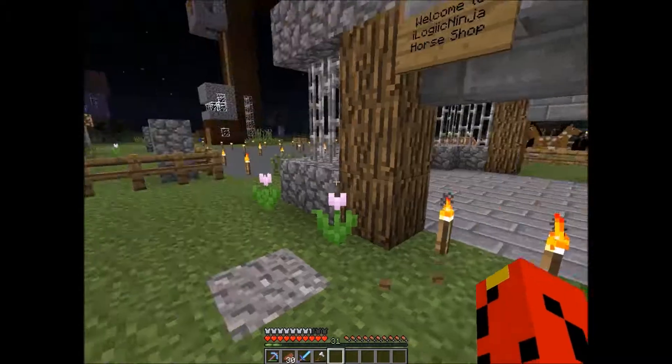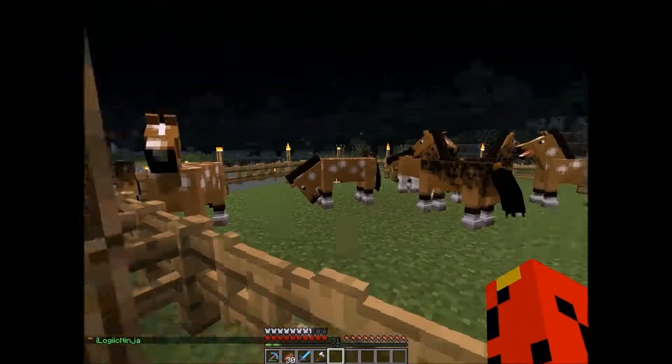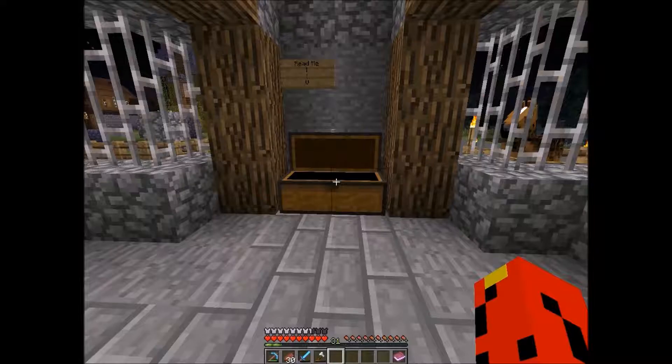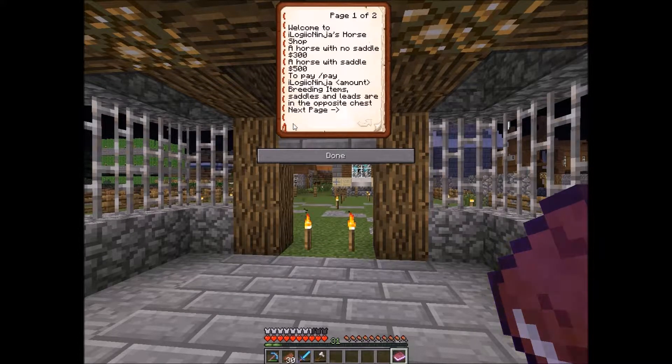Logic Ninja just finished this. It's a horse shop. He has his breeding items and stuff. Let's read this book: Welcome to iLogic Ninja's horse shop. A horse with no saddle — $300. A horse with a saddle — $500. It's slash pay iLogic Ninja the amount. Breeding items, saddle, and leads are in the opposite chest. Enjoy your new horse — iLogic Ninja.